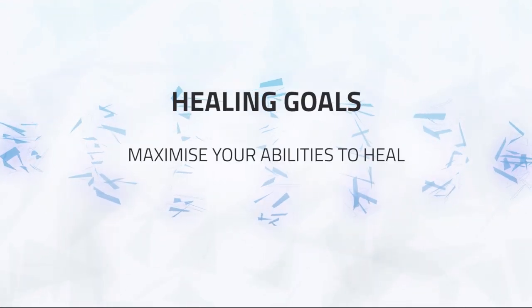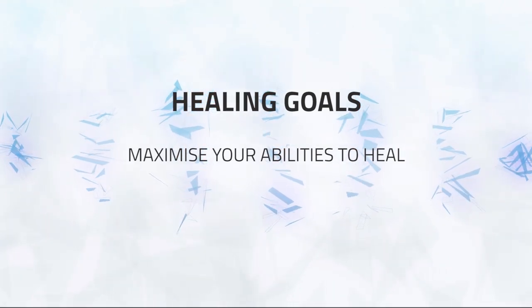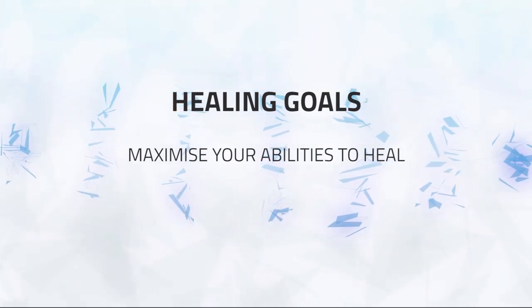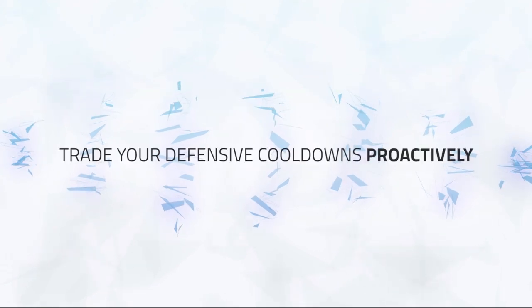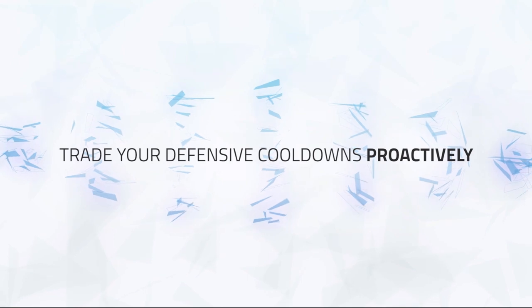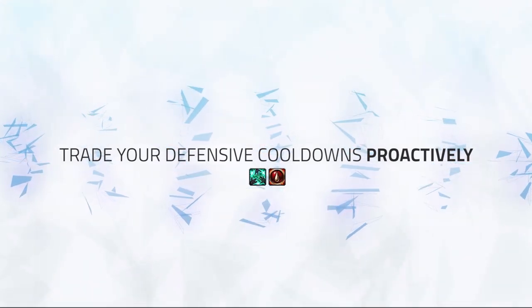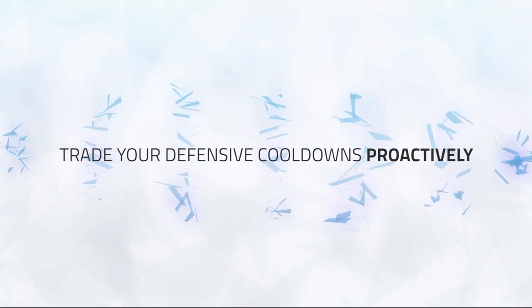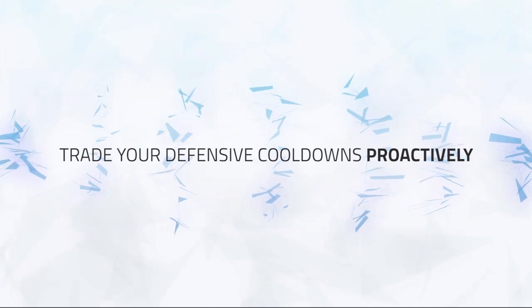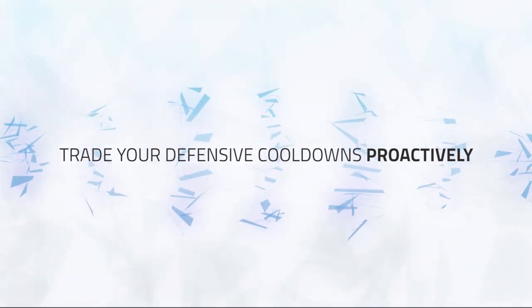Your overall goal as a Discipline Priest is to maximize using these abilities to heal via Atonement — it's mana efficient and assists in damage, meaning you'll put out good pressure. If you can't utilize Atonement, there's no reason to play Discipline Priest, as almost any other healer has stronger heals. The trick to maximize time spent healing with Atonement is trading defensive cooldowns proactively so you don't fall behind. Discipline Priest has no fail-safe buttons like Spirit Link or Hand of Sacrifice, so use your defensives before the damage goes out.